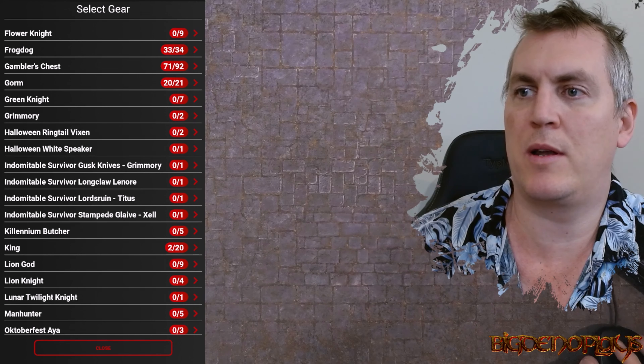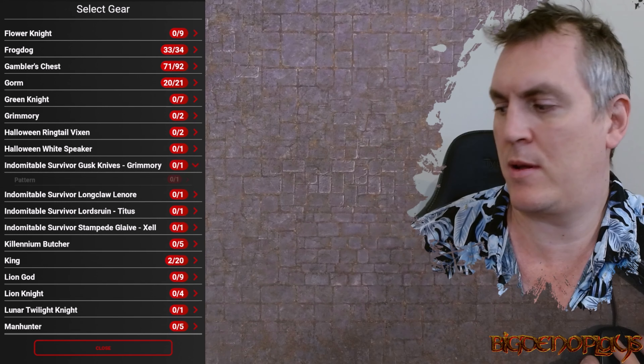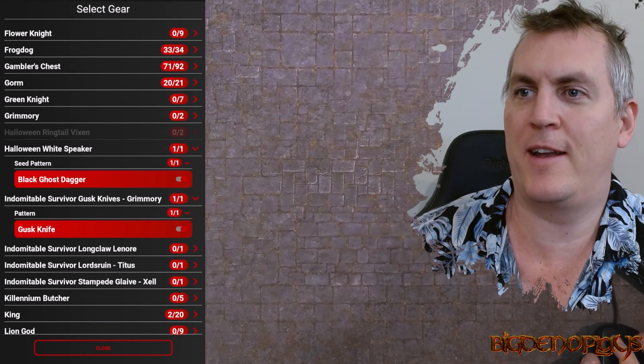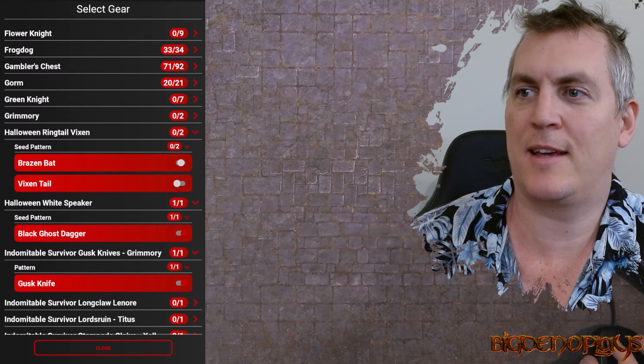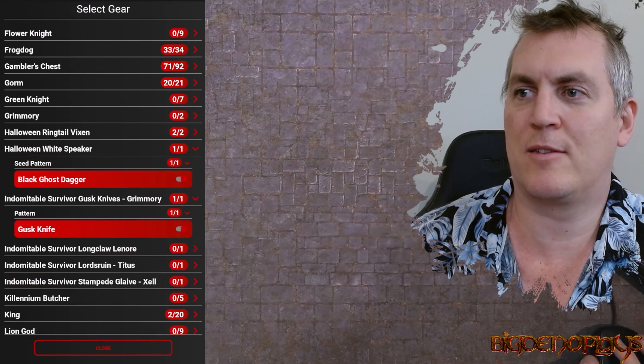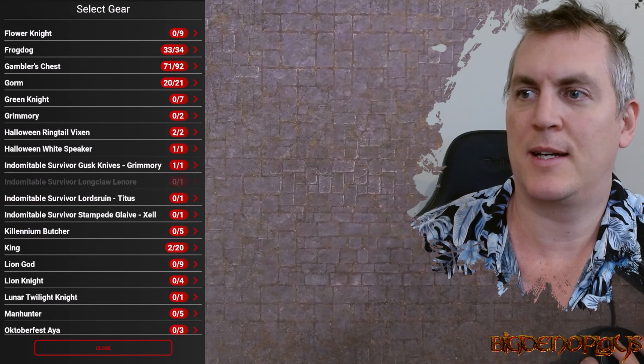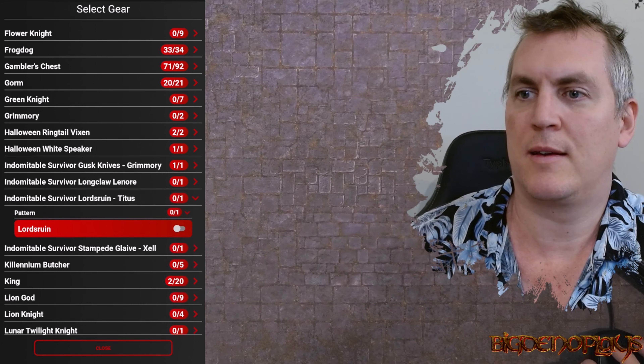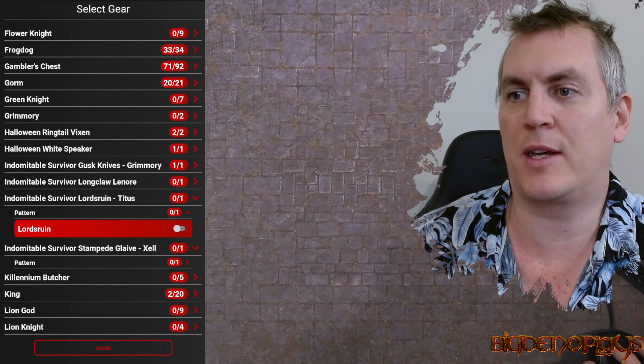Setting up for a campaign - all this stuff is involved. We're not going to need certain items because we don't have them. Lord's Ruin - we're not going to need that because we don't have a King.